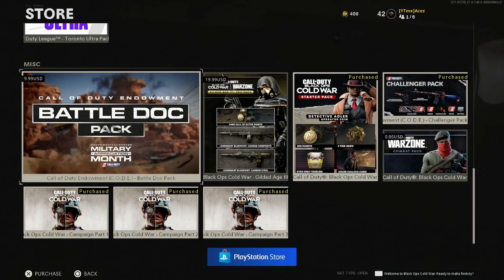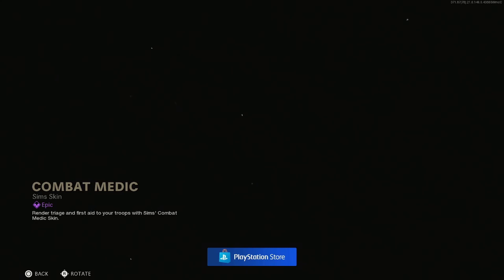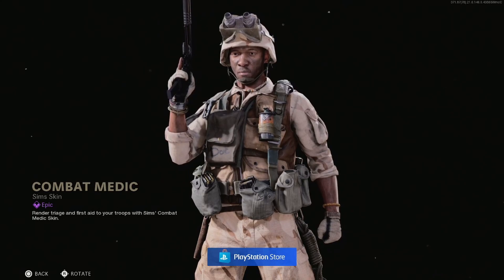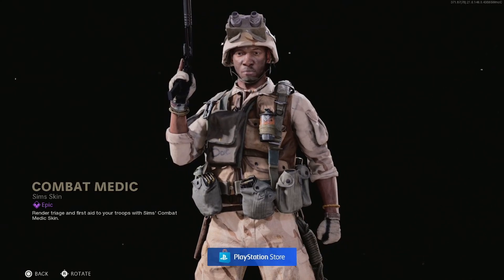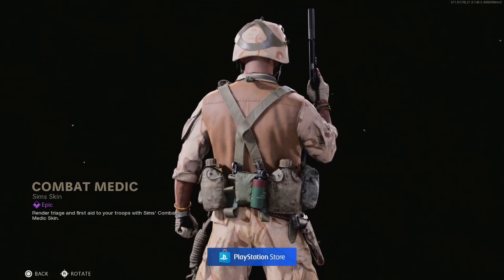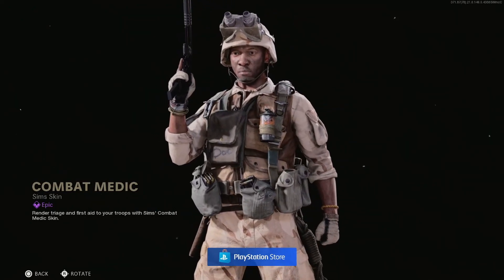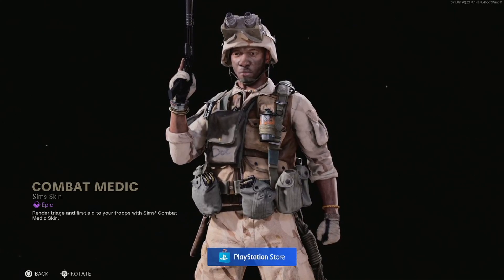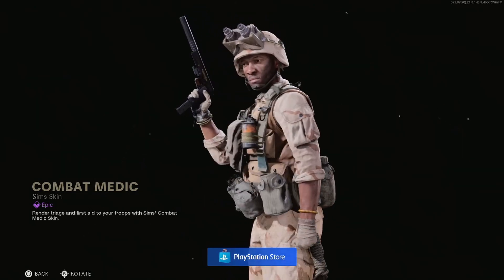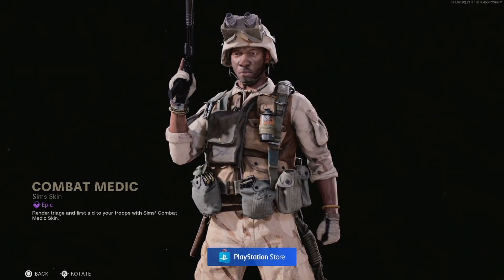So, Call of Duty Endowment Battle Doc Pack — we have the Combat Medic skin for Sims. This one looks pretty dope. That dock there on the main pouch in the front — I like that. Couple of makeshift mag holders, I like it. Got the classic tan, can't go wrong with that, and you've got those old-style NVGs which are very, very cool. There's a little paracord on the belt there as well — nice little addition.